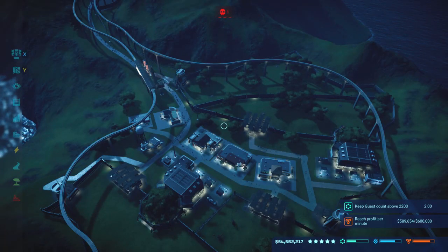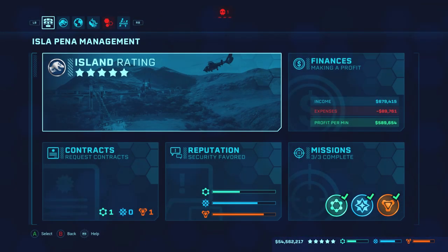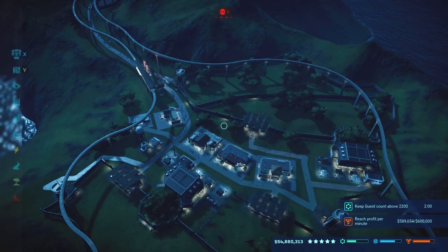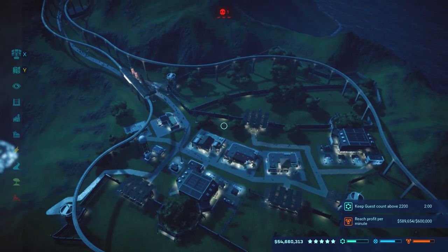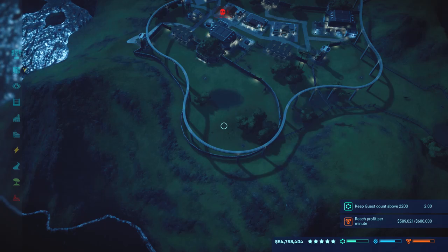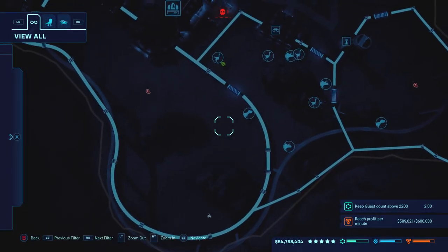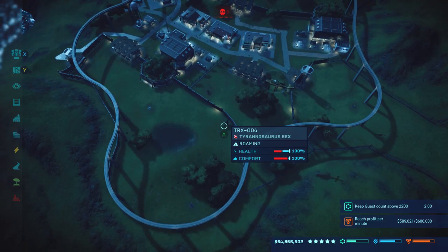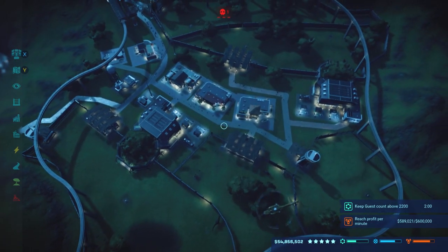Hey guys, Adamus Prime here with a quick video on Isla Penta tips and how to get to that five-star rating. The first thing I noticed when you're just getting into the island is you have one large exhibit and a decent amount of funds. What I chose to do is produce a very large carnivore just to boost your rating up immediately — people will want to come see it, everything is already connected, and you'll be alright.